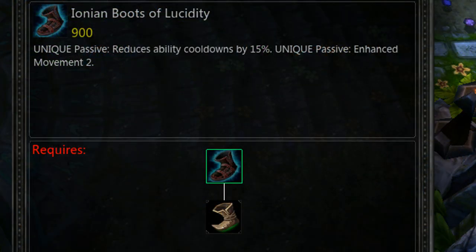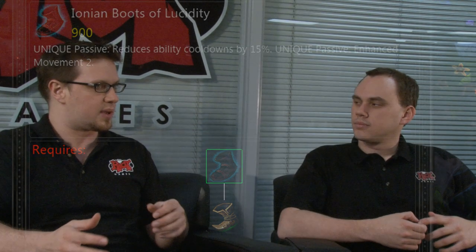Coming up in this patch are the Ionian Boots of Lucidity, which are cooldown reduction boots, introduced because of the lore match between Ionia and Noxus. With lore matches you don't know the outcome before you make the items, so you don't want to do a game-essential item. We went with cooldown reduction boots because that's a fun item and a new build option for a lot of different champions — we can see many characters finding them reasonably desirable.